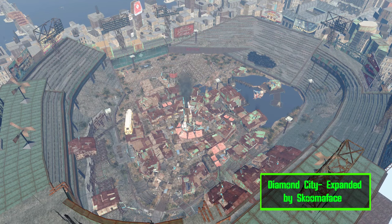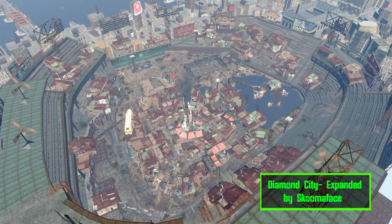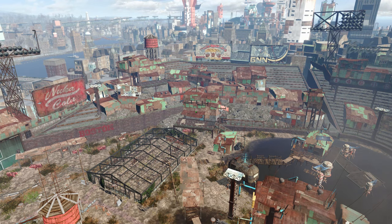Diamond City Expanded aims to make Diamond City a little less disappointing. This mod adds houses for generic NPCs in the Bleachers, along with a new greenhouse by the green wall. If you bought the Fallout 4 art book like I did, this was actually how Bethesda imagined Diamond City to look.